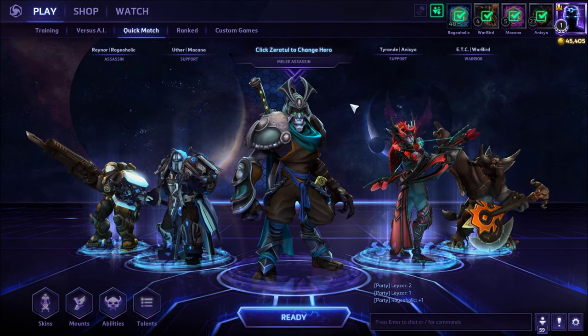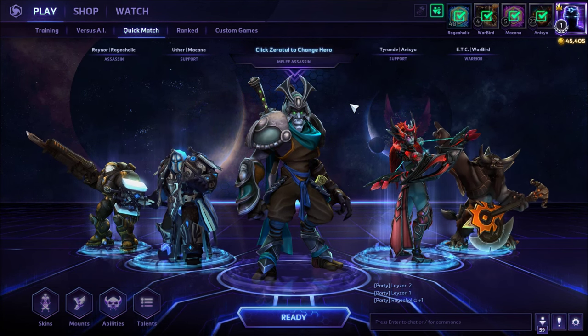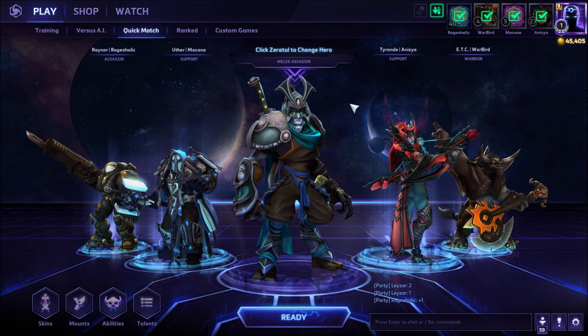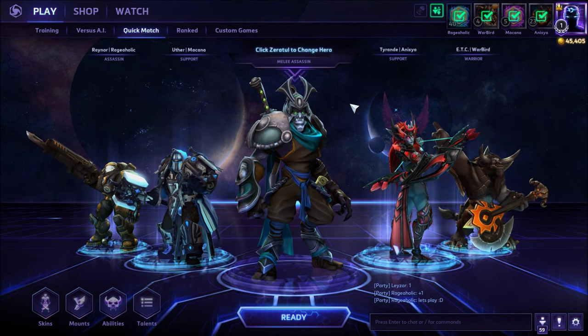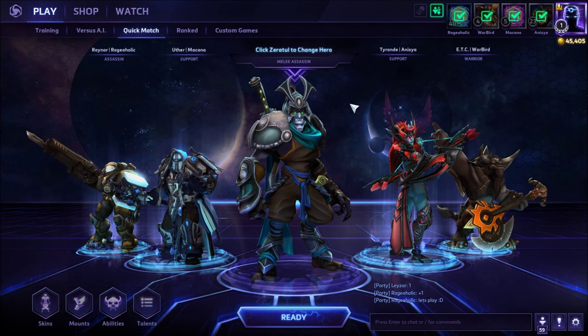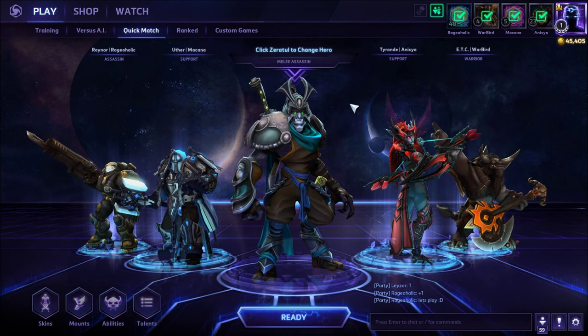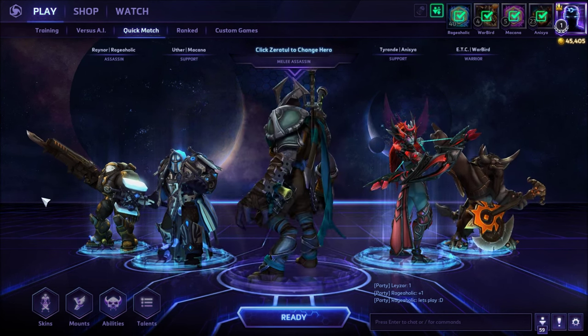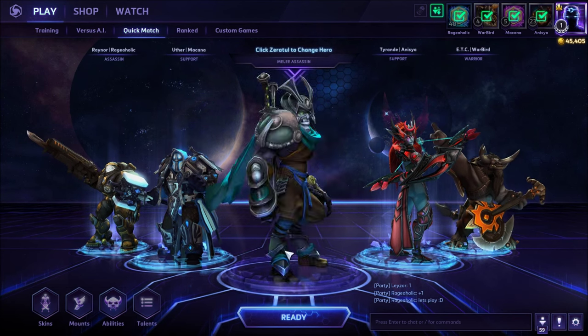Hello and welcome back. My name is Lazer and today we're going to do a bit of a different build for Zeratul. I normally do meta stuff — the most efficient way of playing a specific hero. However, today I want to have a little bit of fun because the meta for Zeratul didn't really change all that much. So what we're going for today is a full auto attack suicide build for Zeratul — sounds fun, doesn't it?